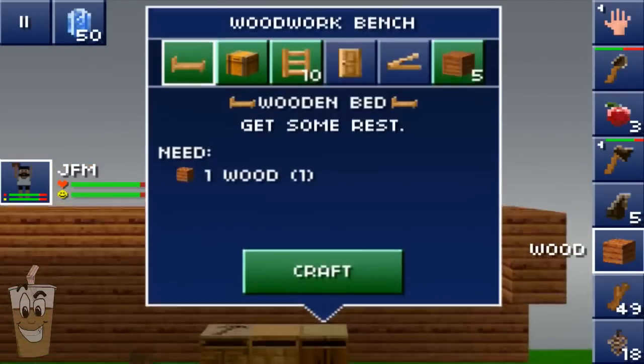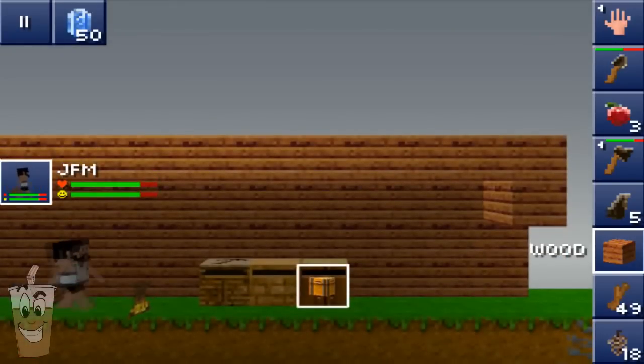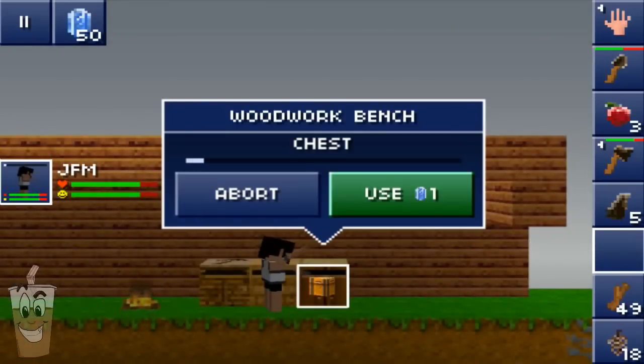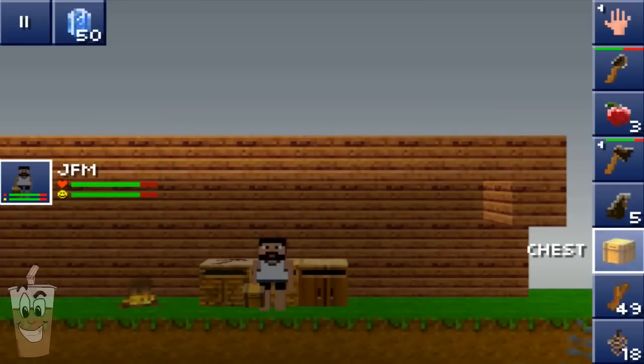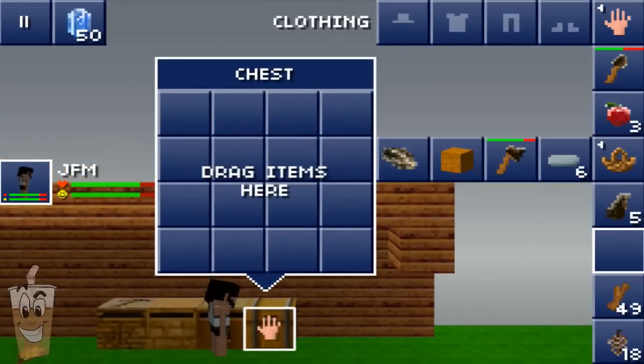Another thing the woodwork bench is really needed for is to make a chest. Chests hold more items than your average basket, and they're actually kind of cool looking too, so it's always good to have chests. This is one of the first things you want to make starting off — they're actually really helpful. And you can also put baskets in every single spot in your inventory.